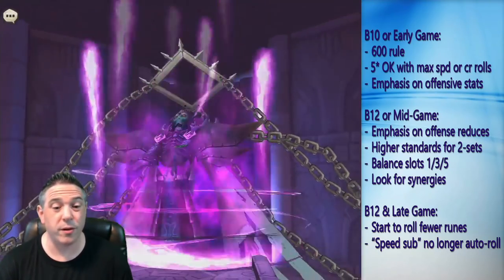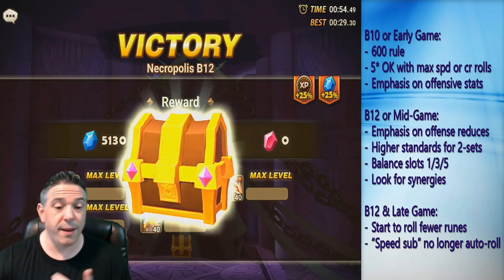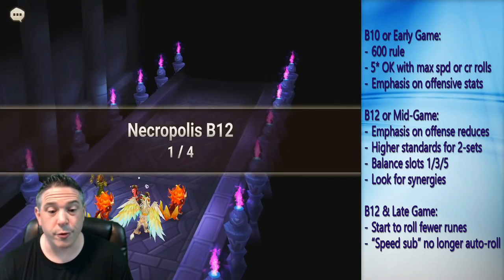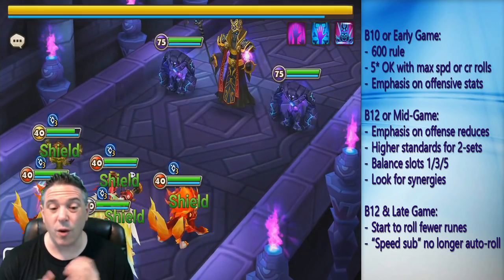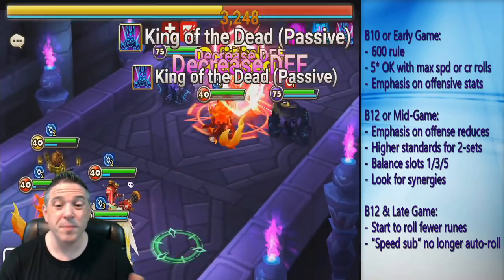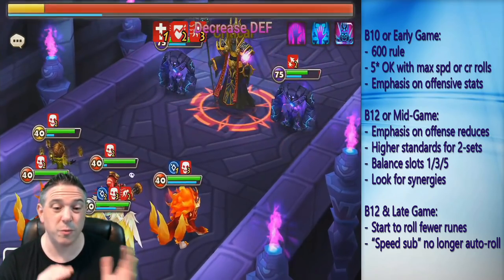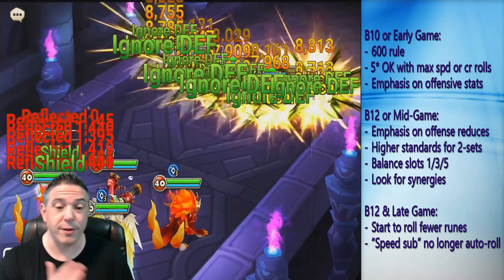Somewhere between 600 and 700, you always want to have 600 runes in your inventory. Obviously if you're in early game, it takes some time to get there. But as you go through the game, you want to save every rune that could potentially be useful on any monster whatsoever, until you reach about 600 runes. Ideally, your goal is to have an even distribution of all the different rune sets and all the different slots — I usually shoot for 7 runes per slot per rune set.